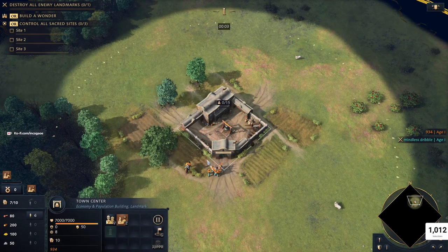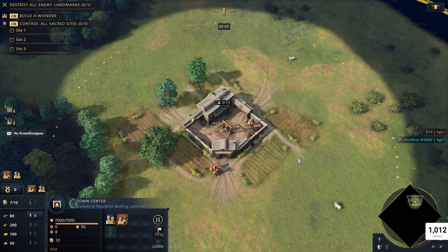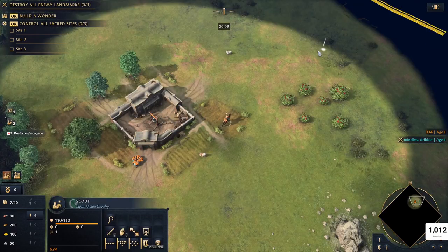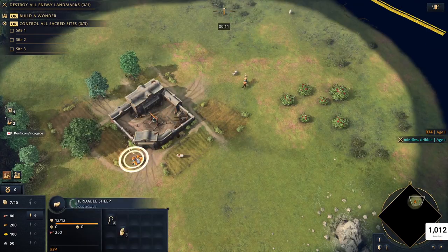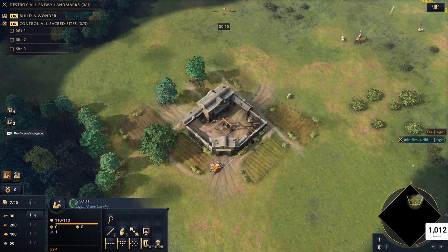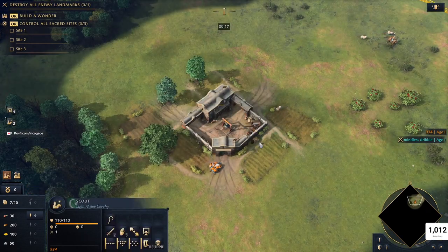Today we're going to be looking at a first-person replay of mine, and I'm going to be playing the Ottoman. I rolled random into this, and I'll explain why in a second. My opponent is going to be playing the HRE on the other side of Lipini here, and yeah, let's get right into it.